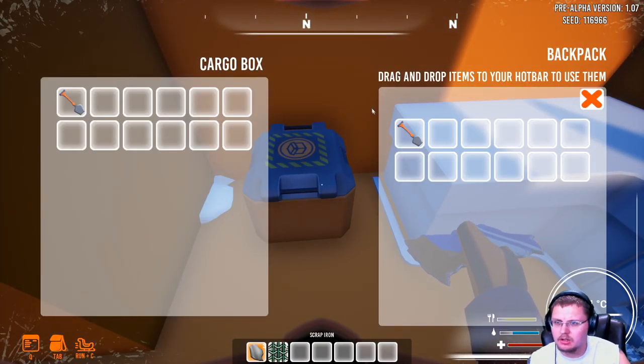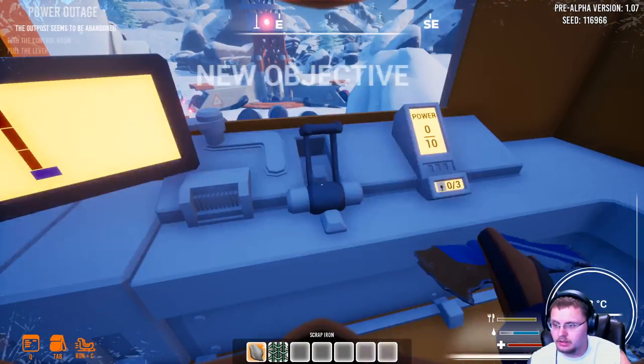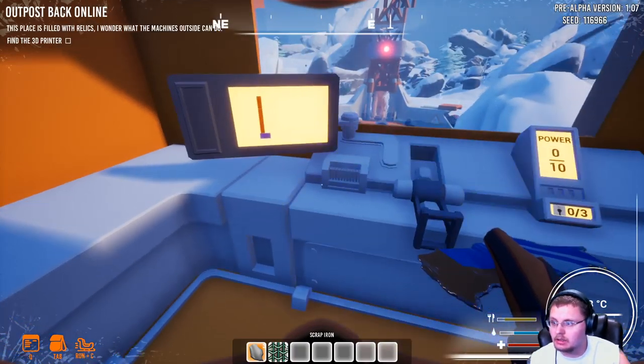Looks like we got a cargo area, and in my backpack I also have a shovel. E to turn on — outpost back online, sounds great. So we don't have enough power to do anything; we need to get some power hooked up to things.